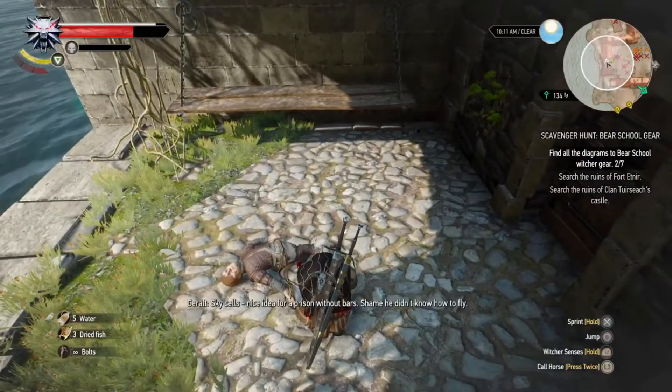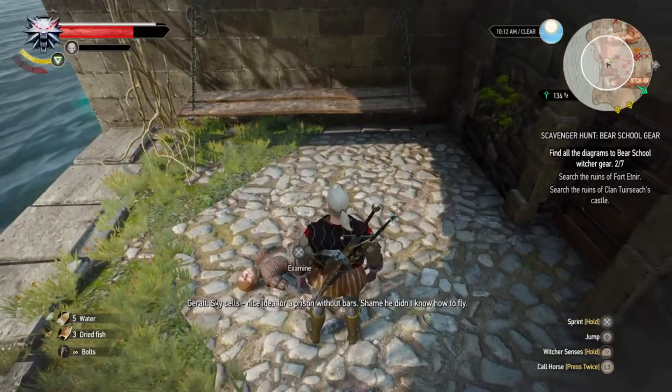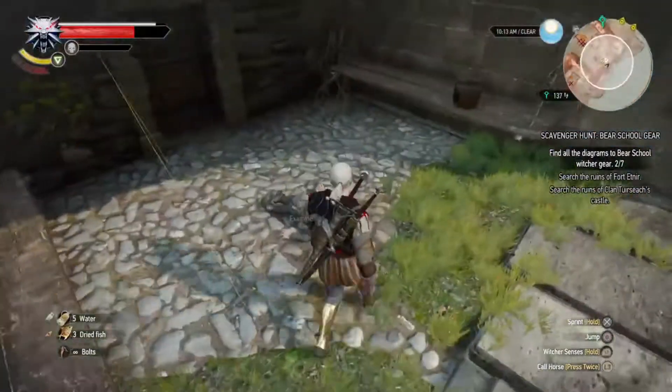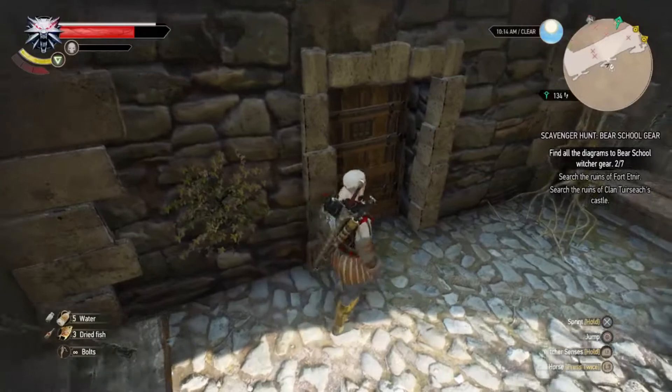Let's examine what's going on. "Nice idea for a prison without bars. Shame he didn't know how to fly." There we go — Tyrion Lannister makes his way into The Witcher 3. Who would've known?